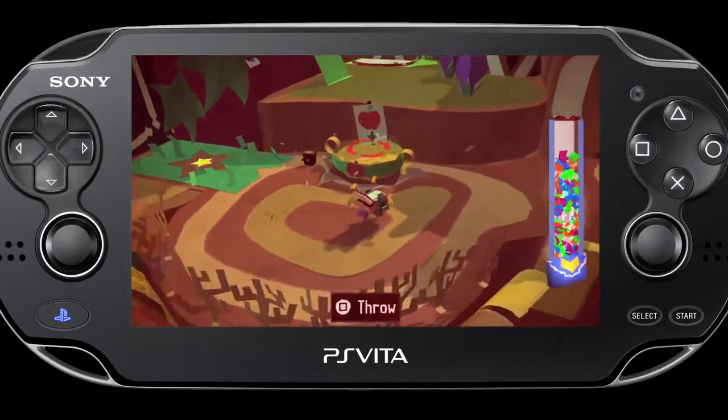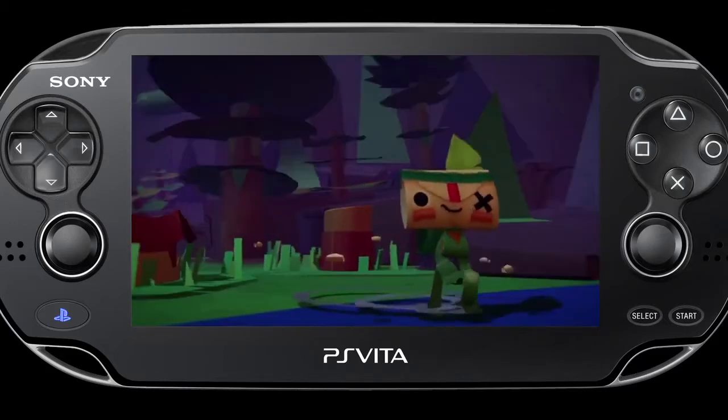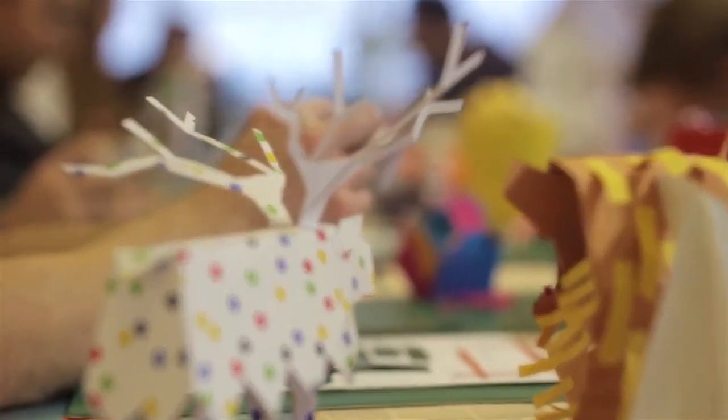We really wanted people to be able to build the whole world of Tearaway out of paper, and we know that people sometimes just need a shove in the right direction, which is why we have a whole bunch of plans so people can make some of the more complicated or simpler things themselves — then maybe start looking at the world and figuring out how things were put together. You'll be able to do this through our community portal Tearaway.me, where you'll find blogs, forums, and all the usual community things, but more importantly your papercraft collection. As you work your way through them, I think people will start getting braver in what they try, and they'll start ad-libbing, remixing, and adding things on.